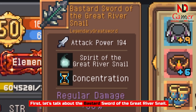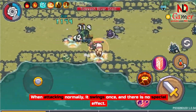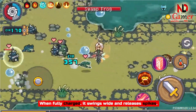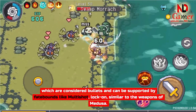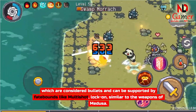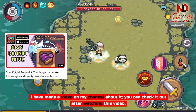First, let's talk about the Bastard Sword of the Great River Snail. When attacking normally, it swings once and there is no special effect. When fully charged, it swings wide and releases spikes, which are considered bullets and can be supported by fate bounds like multishot, lock-on — similar to the weapons of Medusa. I have made a video on my channel about it; you can check it out after watching this video.